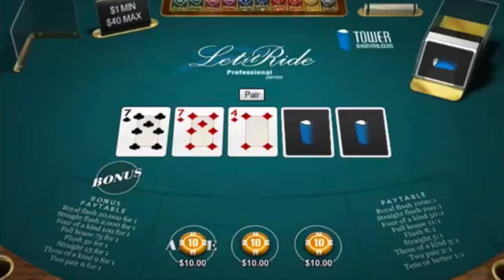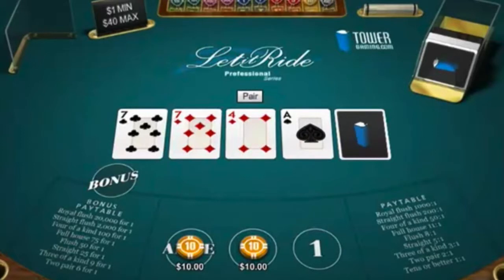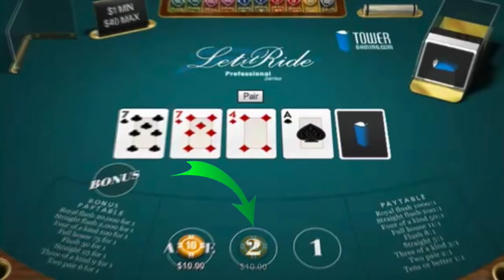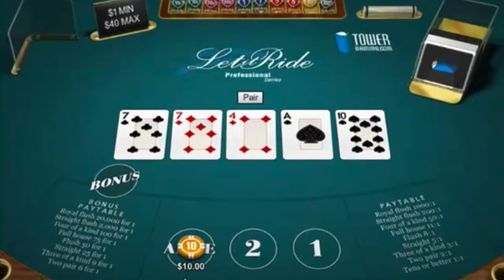The dealer then deals each player three cards and puts two community cards face down on the table. At this point, players are permitted to look at their cards. They are allowed to take back one third of their bet at this time if they want to. The dealer then reveals the first of the community cards. Players can now take back one third of their bet if they want to. It is not possible to take back the final third of the bet. The dealer now reveals the second community card, and the player reveals their cards to determine if they have a winning or losing hand.